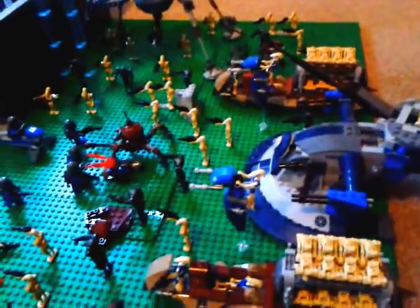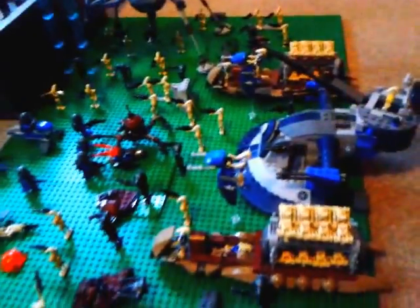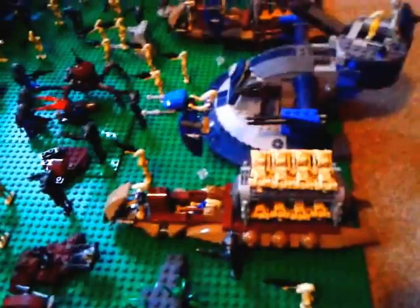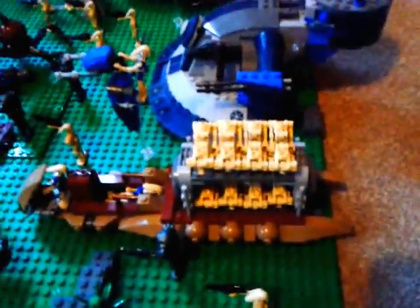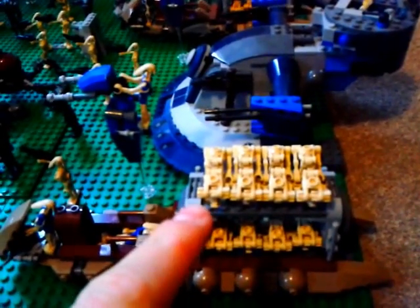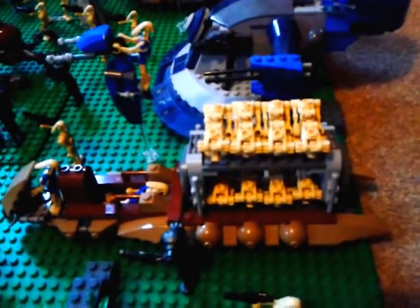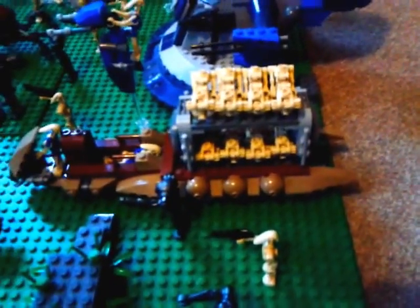And then we've got two STAPs either side of that, escorting it. And then to the sides of the STAPs, we have two Battle Droid Carrier sets — the droid carriers — and they're both full up with droids on either one. Because I took out the pieces where you put the guns and just left it as that, so you can fit twice the amount of droids on the original one. I've done that to both of those.